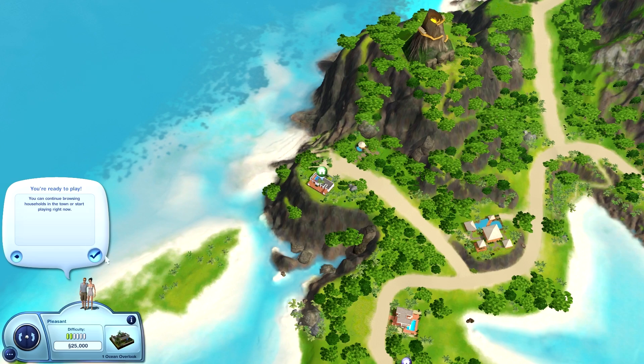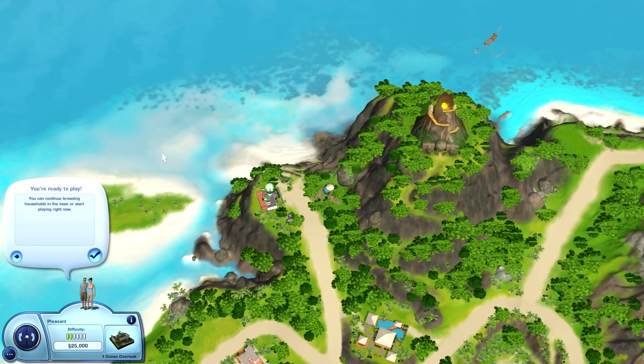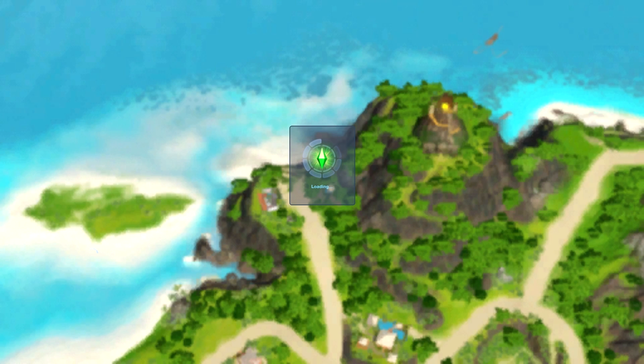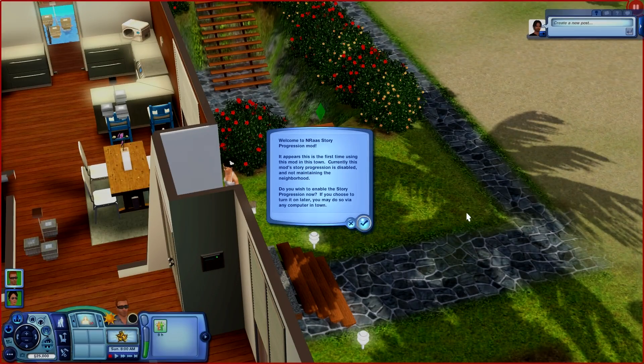Now I like to go ahead and put the pause button on as quickly as I can, because you know there are a lot of things that happen, like the Weatherstone if you have Seasons and Supernatural installed. But watch, it's going to go ahead and pause us anyway. So go ahead and say yes, you're ready to get started. You're going to get a pop-up that tells you this is the first time you've had this mod in your game for this town. If you want this one to actually take over, click the check mark. If not, just click X. So we're going to say yes, let's start the new story progression.